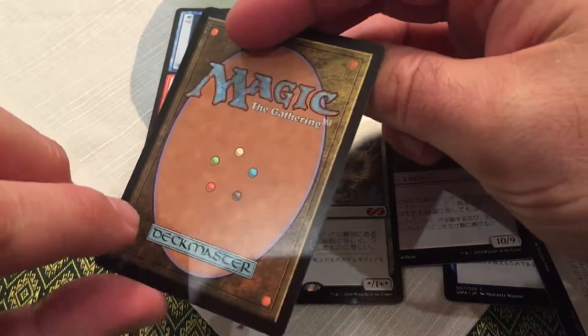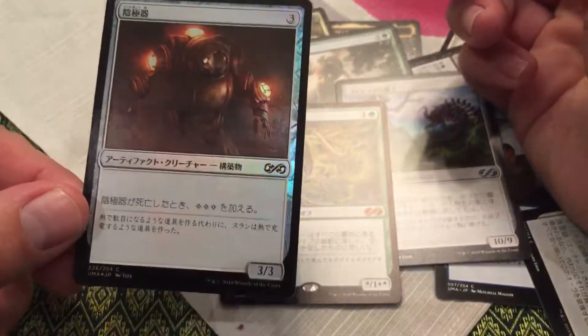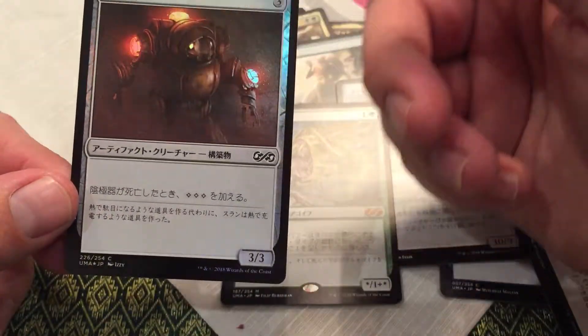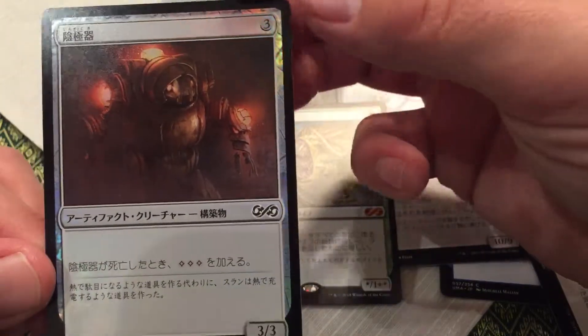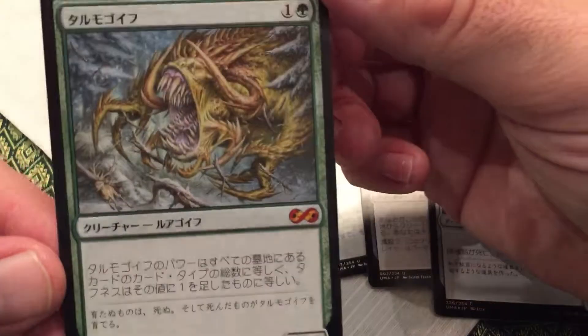And our foil — if the foil is awesome too, that's just gonna be ridiculous. Okay, sacrifice him — or does it sacrifice him to get three colors of mana? Or when he dies you get three colors of mana? I can't remember. Oh my god, that is gorgeous.